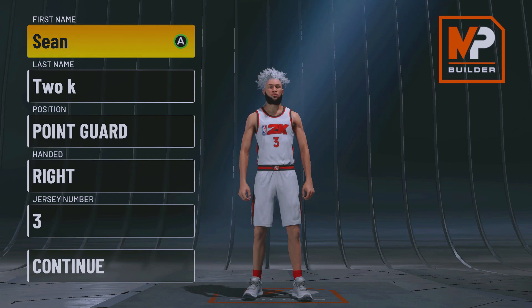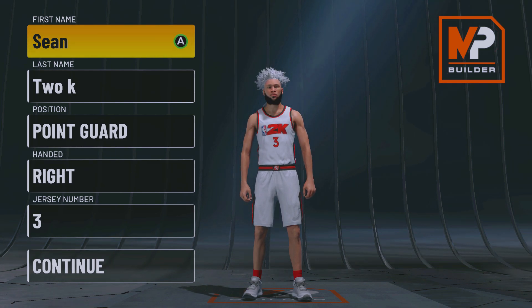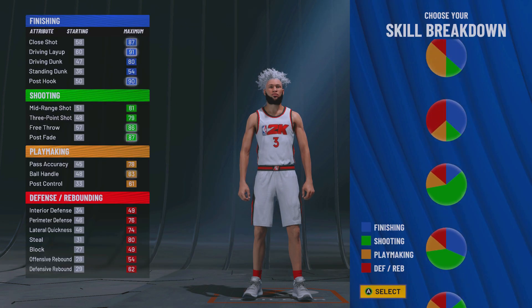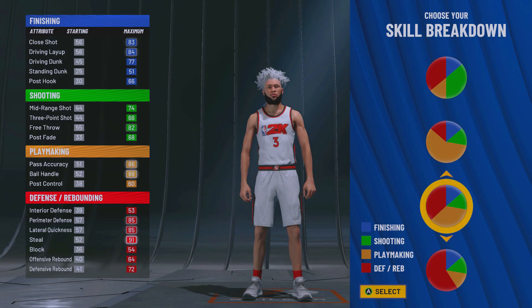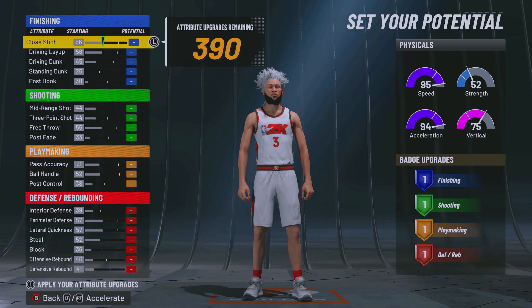Fourth on my list is the Two-Way Slashing Playmaker. Since 2K20 this build has been very OP. In 2K21 you couldn't shoot with it, but now since it's the easiest shooting 2K of all time in my opinion, this build is very overpowered. For the position obviously go Point Guard, and for the pie chart scroll down until you see the one that gives you Hall of Fame playmaking and Hall of Fame defense.